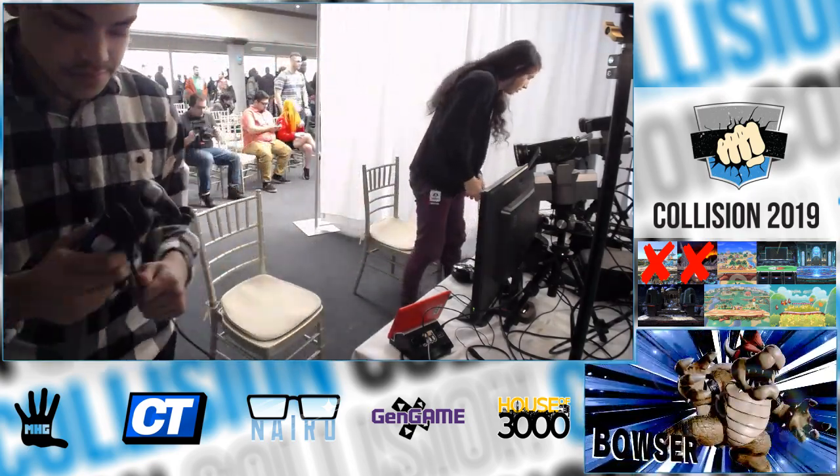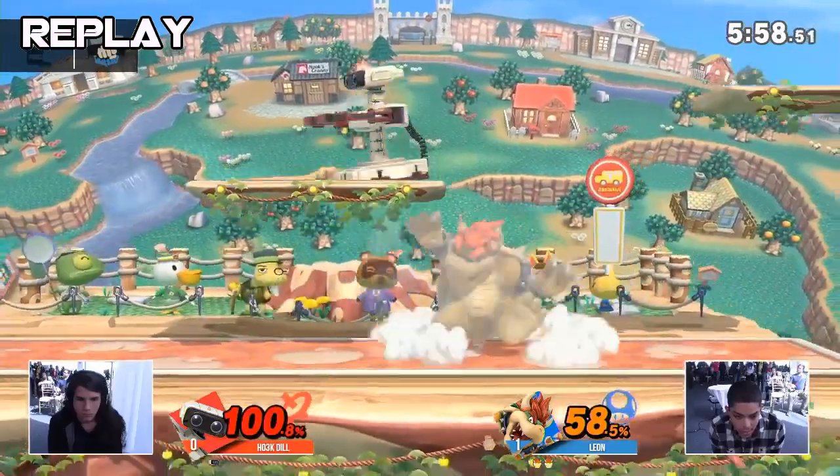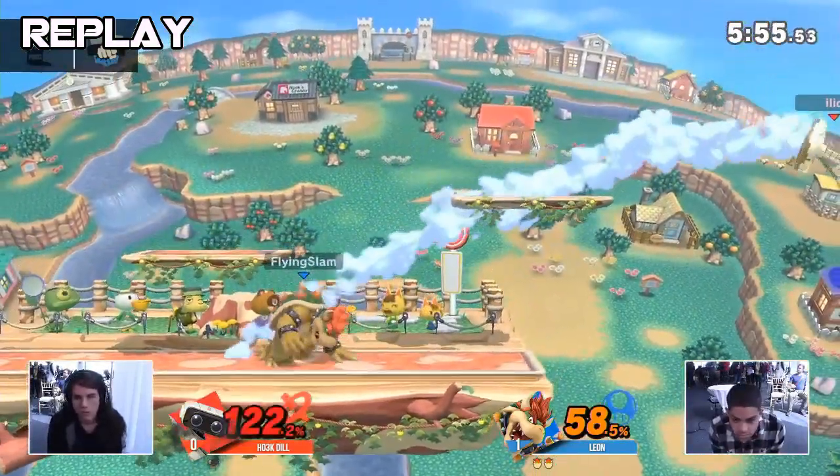Ridiculous — Leon showing his dominance. He's one of the people you didn't expect to do so great in Ultimate, playing Bowser, and he's just running stuff. I thought Bowser players were going to take a steep dive in results early on because their bread and butter was patched out. Before, one grab at 80% on even a heavy character like Cloud could be the end of the stock. But instead we see this character come to the table with a whole bunch of more polished tools, just less polarizing ones.